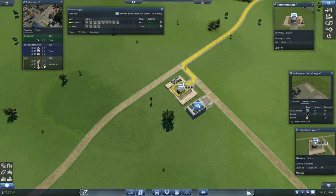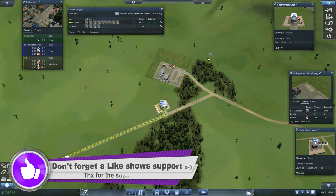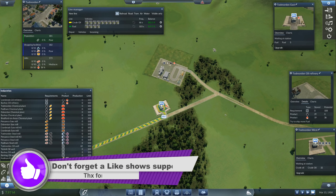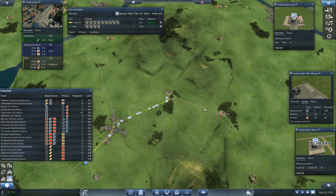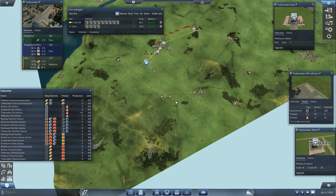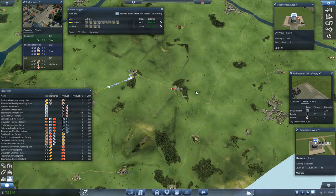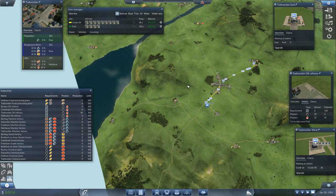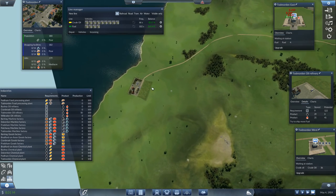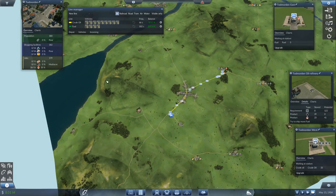I'm going to have great fun with this game - this is bringing back memories of Banished. We're at 34% coverage and making money on both lines - that is absolutely fantastic. So where can we send this oil? We're sending the fuel to town - who requires oil? Chemical plants require oil. Do we have any chemical plants nearby? There's a processing plant that requires oil, but that's quite a way away.